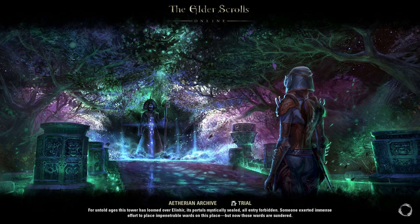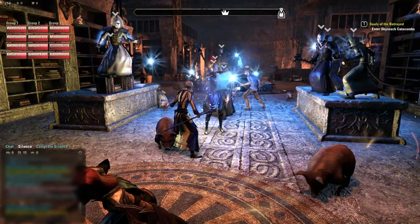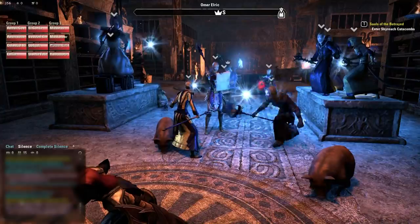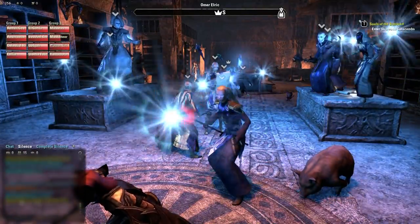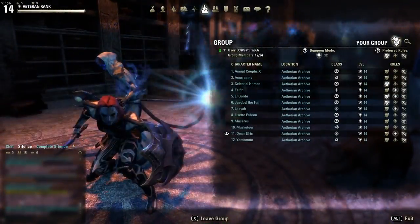Greetings Internet, my name is Chris and this is my trials guide for the Aetherian Archive. The Aetherian Archive is the easiest of the current three trials in the game, the second easiest being HRC, and then you have Sanctum Ophidia. HRC stands for Hellfire Citadel — anyway.